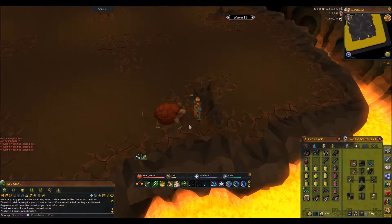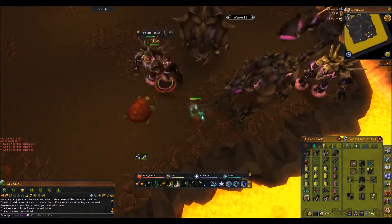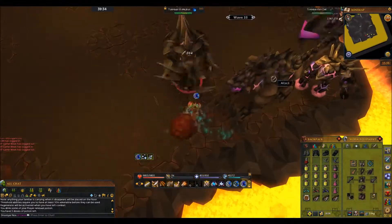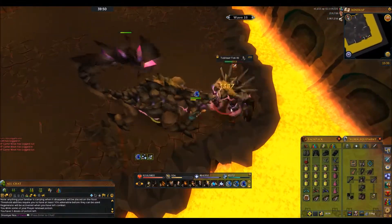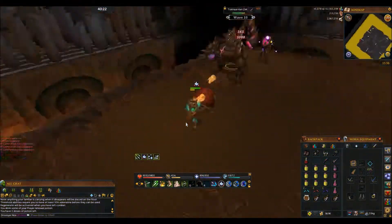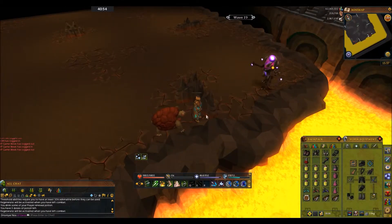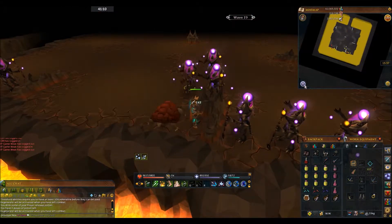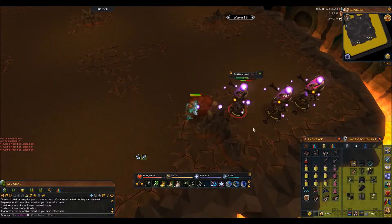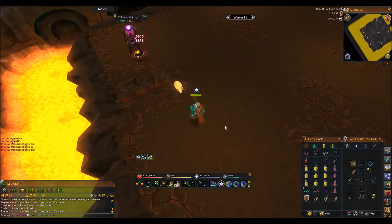For your combat switches, switch to whatever style the majority of the monsters on the current wave are weak to. So if you have melee and range and the wave is primarily magic, switch to range; if the wave is primarily melee, switch to melee — that way you're exploiting weaknesses. Monsters in the kiln take 50% damage from styles they're not weak against, so that can be a real hindrance.